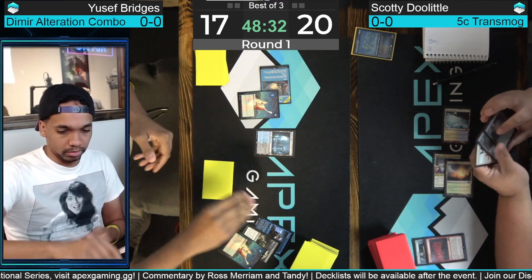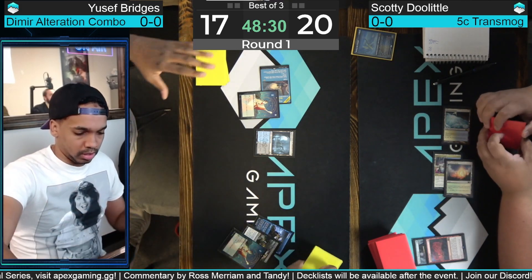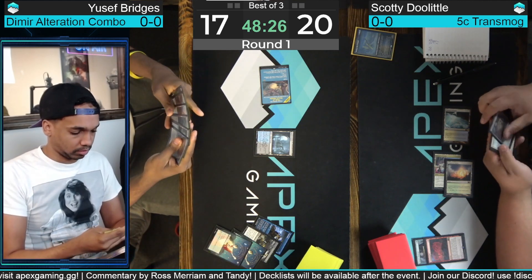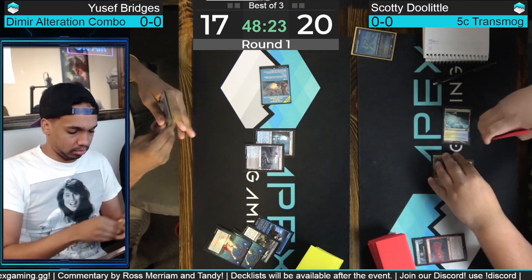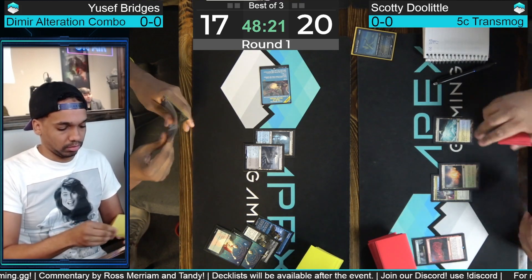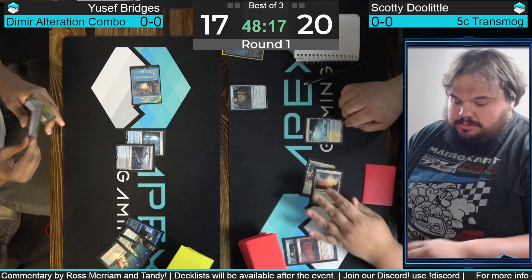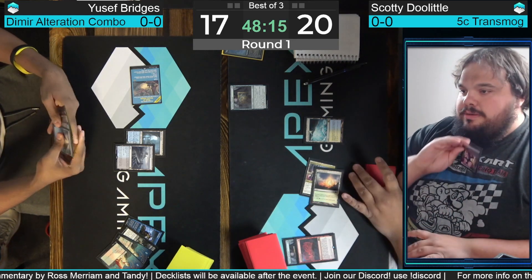It deals 18 by itself, so it just needs two damage of help. Its ability adds to that — sometimes all you gotta do is kill one creature from the opponent. Just another card-draw spell — an Opt here from Bridges — and pass back towards Doolittle. Doolittle's going to start rebuilding with another Courier's Briefcase, going to make another citizen.